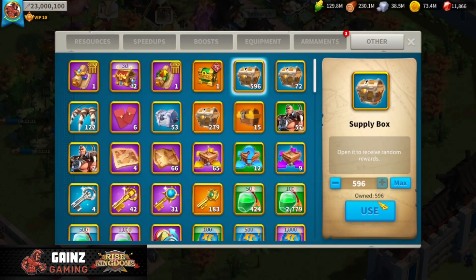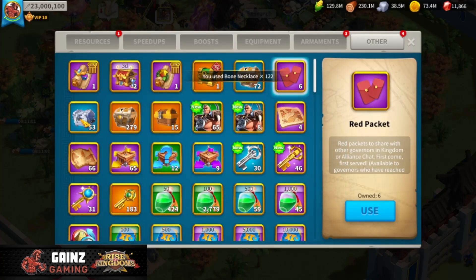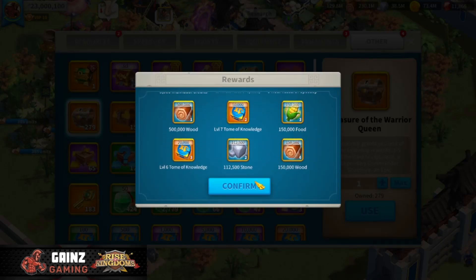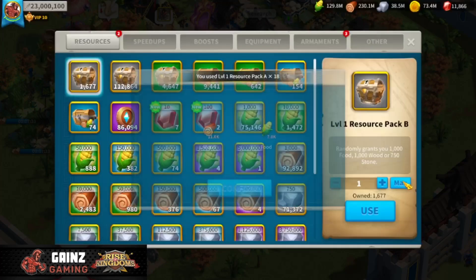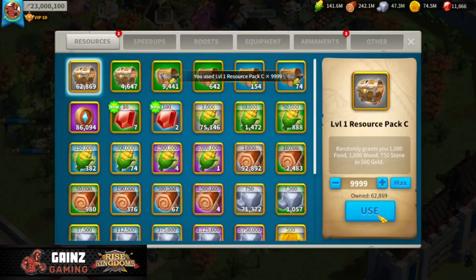Starting off with the supply boxes - 596 here, getting some resources, some speed ups. Going over to the bone necklaces, same thing there. We also have these crusader supply chests - 53 of these from KVK rebuilding the crusader fortress that I had saved up. Opening those up, we get some action points, some speed ups, individual credits, not a ton of resources but some extra stuff. Then we open up all the resource packs. You can see the resources right up here if you want to keep track. At the end of the video I will detail all the resources I got from all of these accounts and show you guys exactly what to expect from having multiple farm accounts.